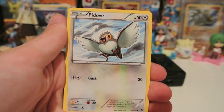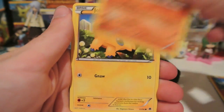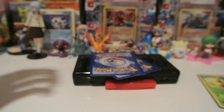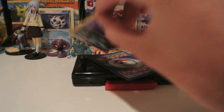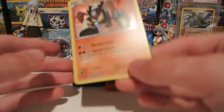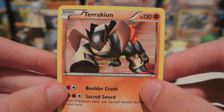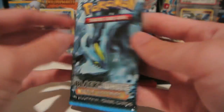All righty, and we have Pidove, Cottonee, Sandile, Roggenrola, Joltik, Whimsicott, Charon, and Ferrothorn. The Charon is not a bad pull. My reverse is a Woobat, which is just a common. And my rare is a Terrakion Holo. So a Holo out of my first pack, not bad at all — pretty nice artwork on that.